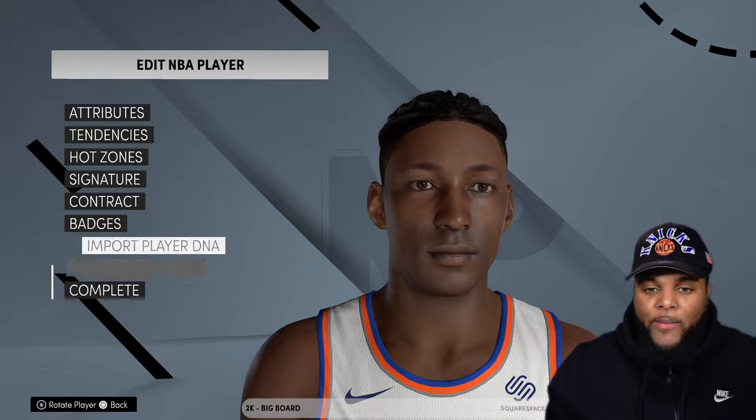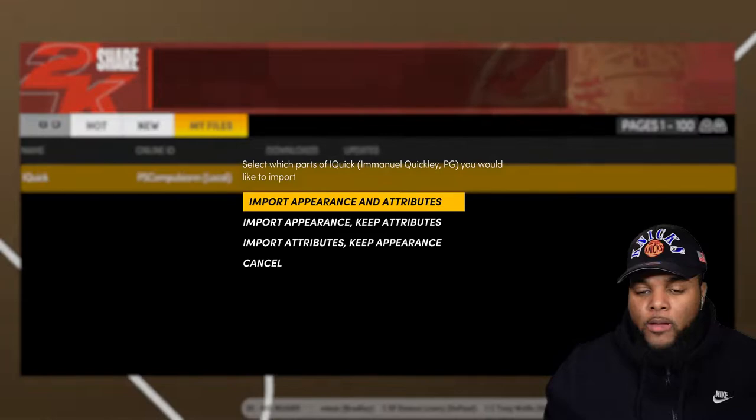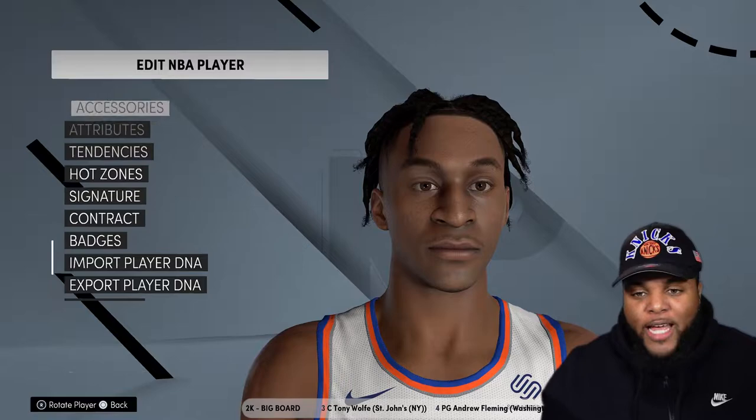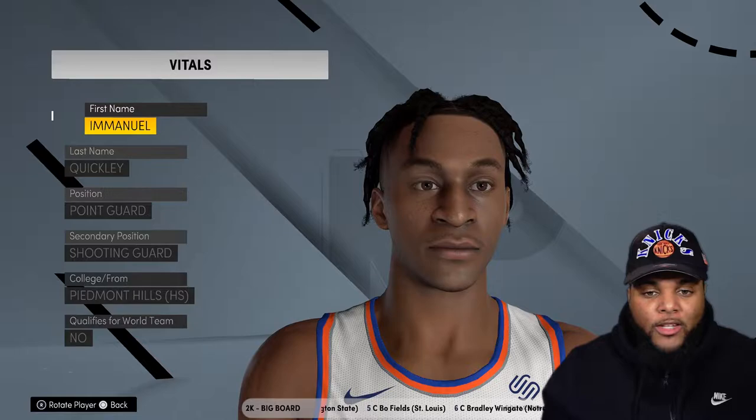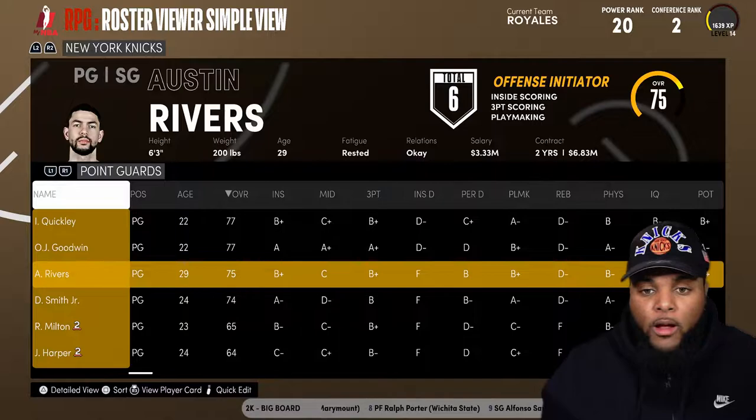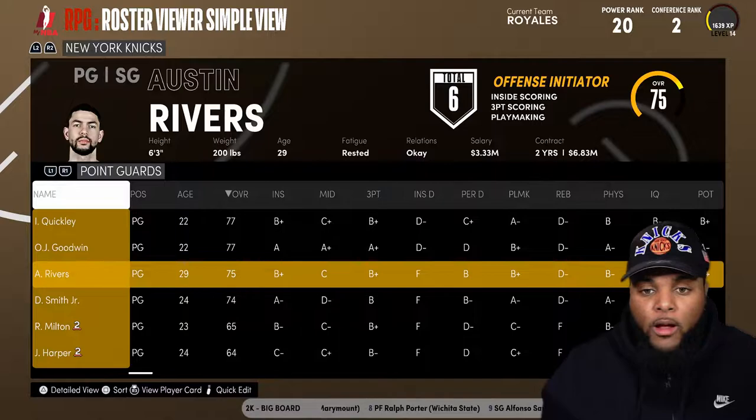So what I'm going to do is download his player DNA and put it in my NBA — they really did my guy dirty. We are going to get rid of this custom face that Emmanuel Quigley has. I'm importing his appearance and his attributes. Now we've got the new updated Emmanuel Quigley look on my Las Vegas Royales. He's a point guard — although he can play the two-guard position, I like running him at the point, so we'll leave him there for now.